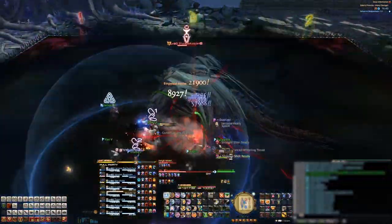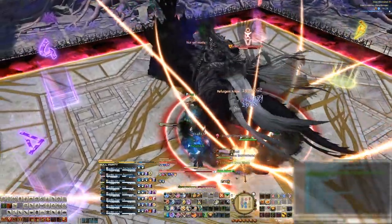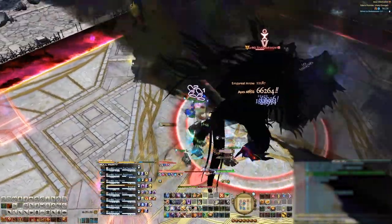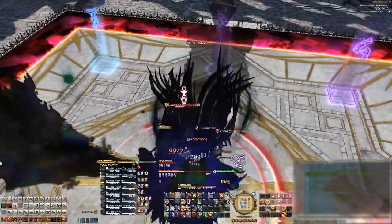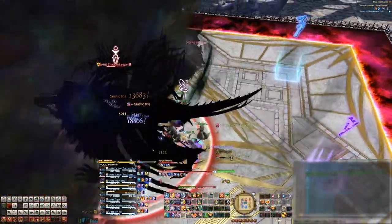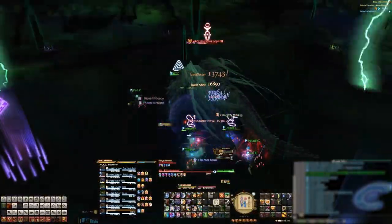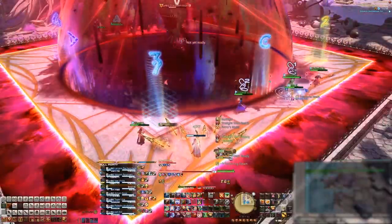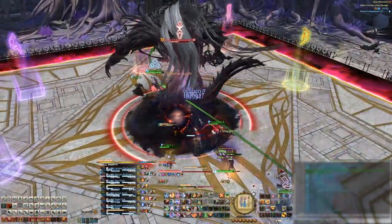Deep Shadow Nova happens next, the raid-wide AoE, and then he'll cast Implosion. Four shadows will spawn in order, so look at the boss and dodge these accordingly. The shadows will appear only once per cardinal direction, but it can be randomized on where each one spawns in succession, so pay attention to where each one spawns next. Another Deep Shadow Nova happens here. He'll stand up again, grab his sword, and cast that massive AoE, so disengage. Next will be Umbra Smash, the tank buster, so handle that as you did before.